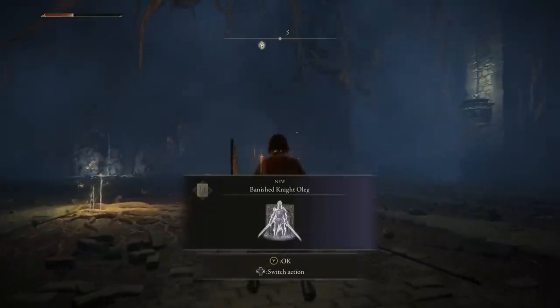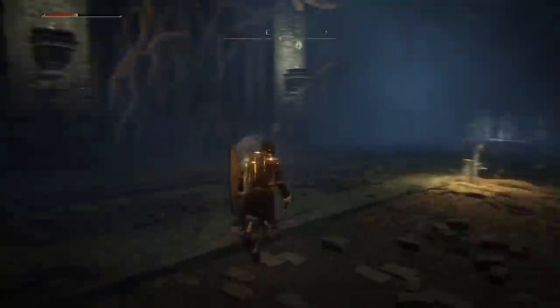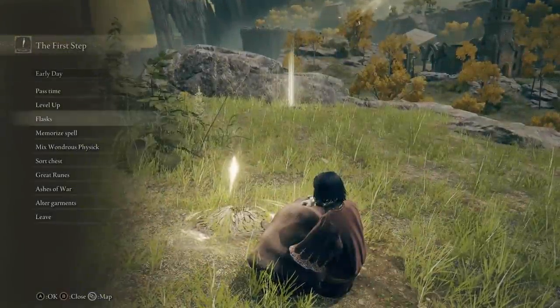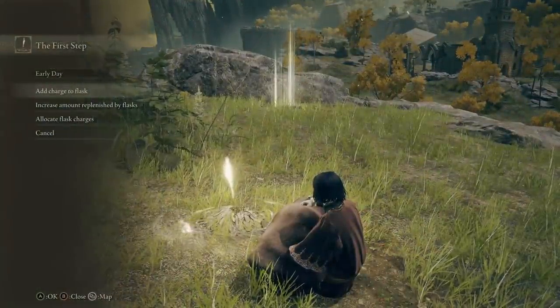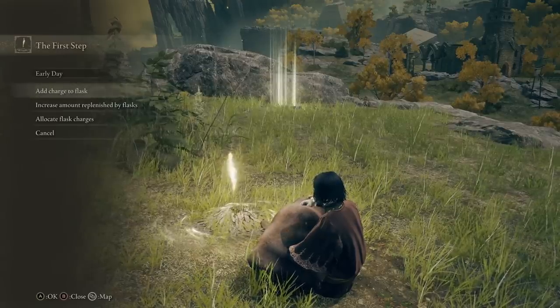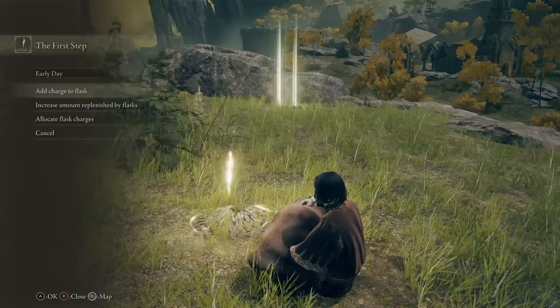So essentially, you could leave Limgrave with three extra flask charges all at plus four potency and set yourself up really well for the rest of the game. For Sacred Tears, just look for each of the churches — they appear on the map and all have Sacred Tears. The Golden Seeds are a little more random and spread out but you should bump into them too.